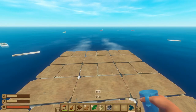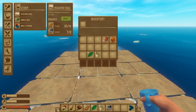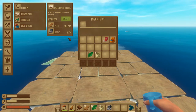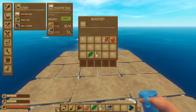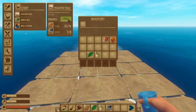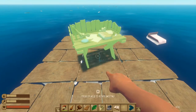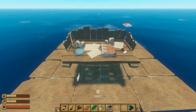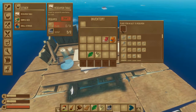The last thing we're going to talk about is how to upgrade the technology of your raft, and this is by using the research table. This requires some planks and some scrap metal. The easiest way to get scrap metal early game is from hooking the barrels or chests that are in the water. We can grab our research table, place it on the raft, and interact with it to open up a new menu.